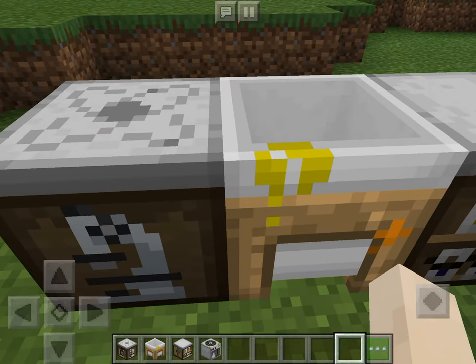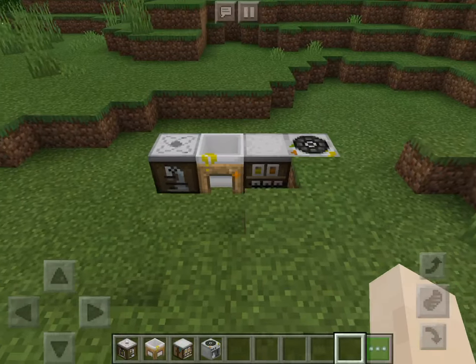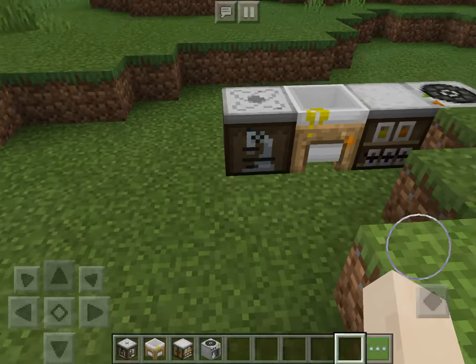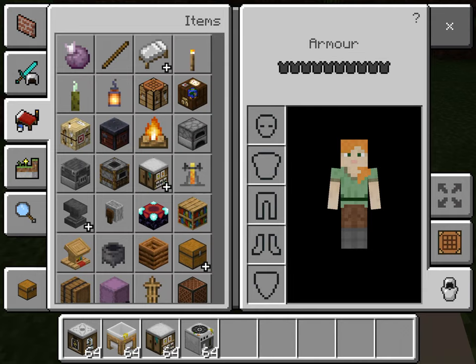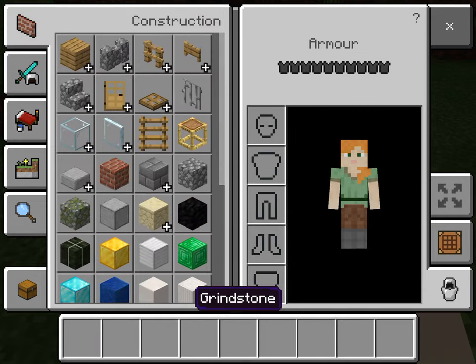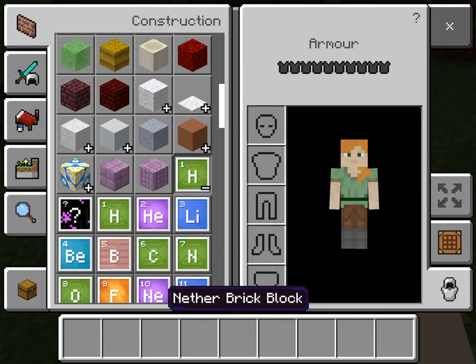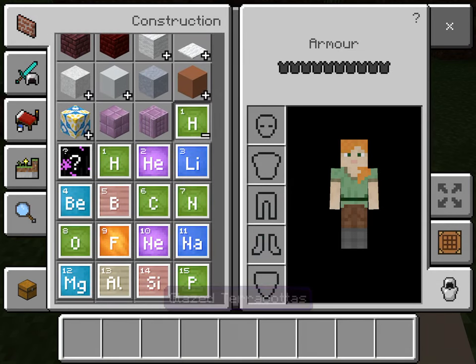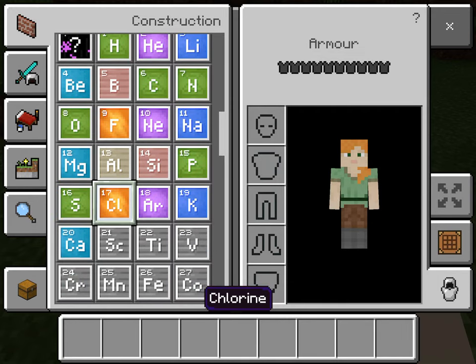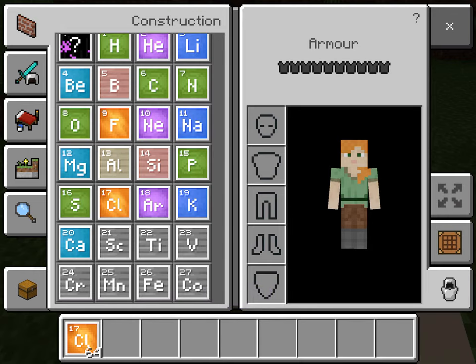Okay, if you want to make something like a lightsaber, you need to follow the steps. First step: grab two Cl — that's element 17. And then get one Hg — that's element 80.